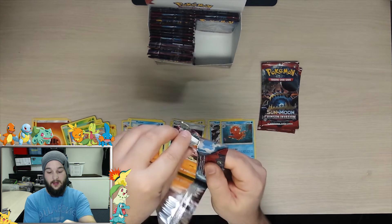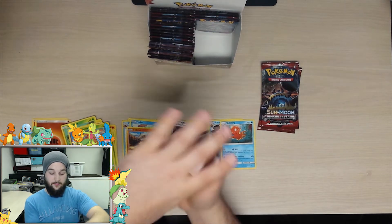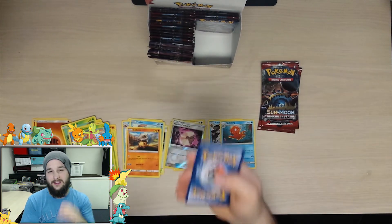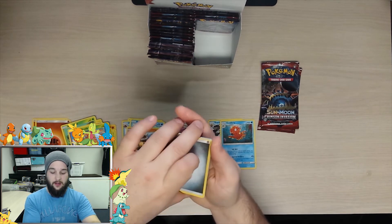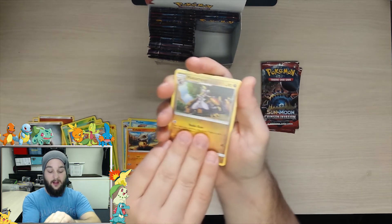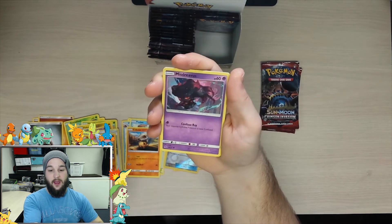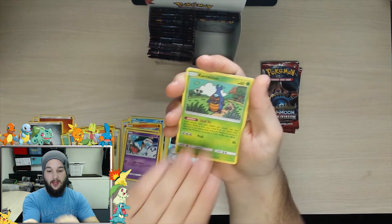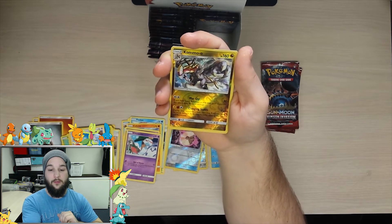Come on, open up! Alright, so we got the code card right there for you guys - bam, so much smoother. I like it, that's what we're gonna do from now on. Alright, I saw something guys, I saw something! Let's put the energy to the side - we got a Hakamo-o, a Haunter, Stufful, a Mimikyu, a Jangmo-o, a Carbuncle, a reverse holo - come on, come on!